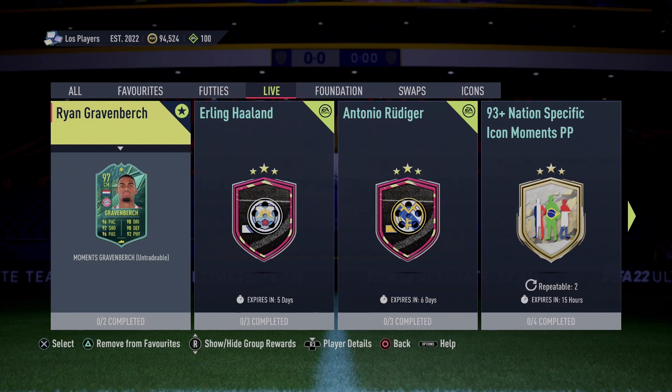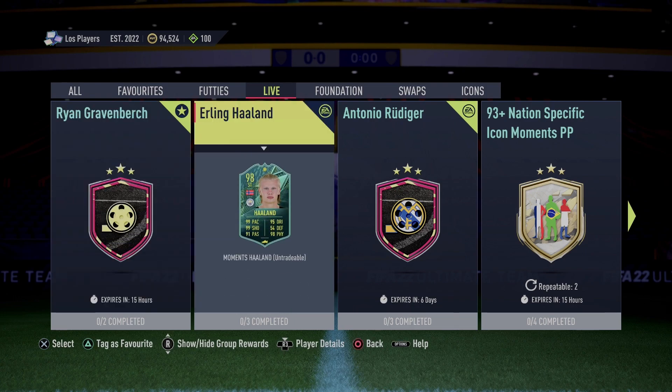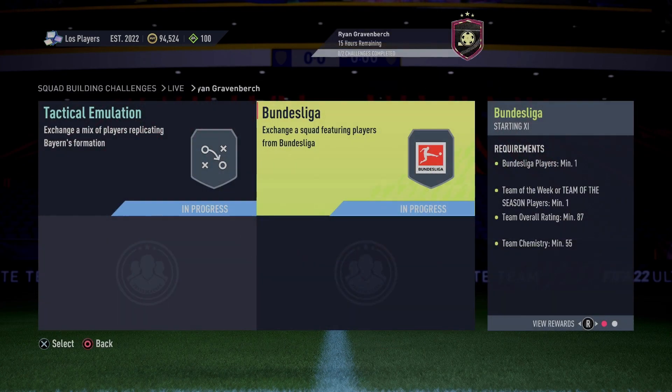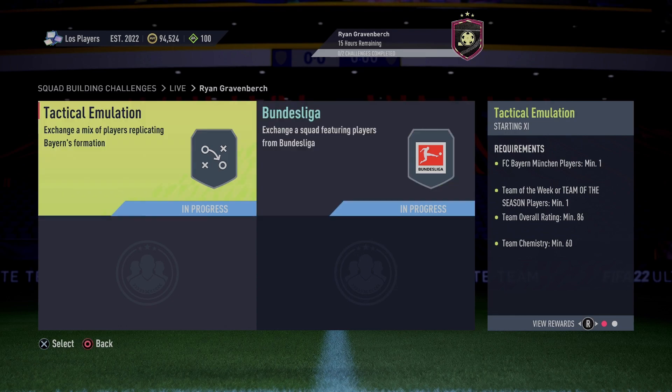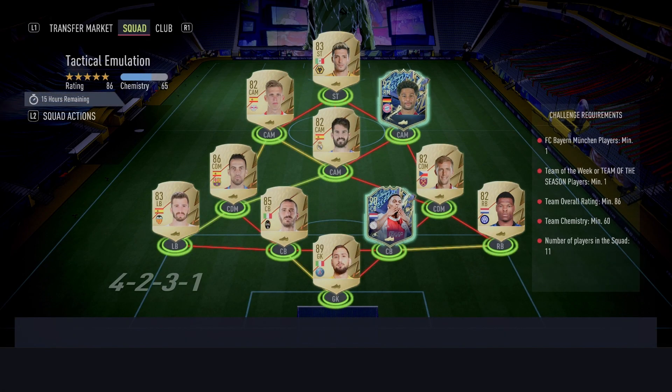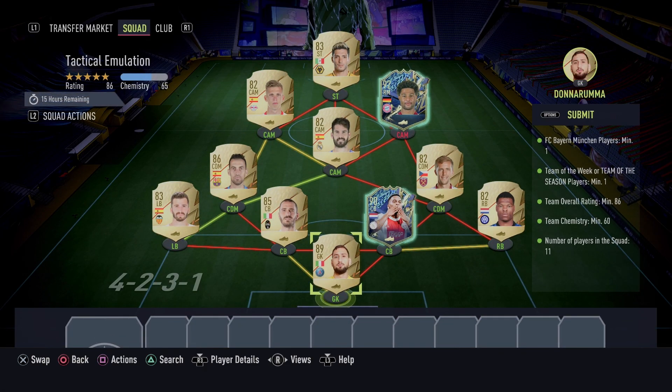Welcome back to my gaming channel everybody. Today we're going to be getting Ryan Gravenberch and I'm really interested in getting Erling Haaland. I think they just added him but definitely going to get him. Just look at those stats. But right now we're going to go ahead and get this guy. I think he'll be a good addition to my team. He'll be on the bench but I'll sub him out for Mendy.